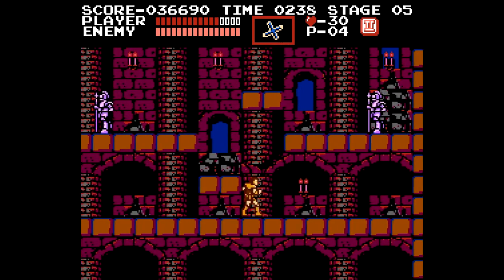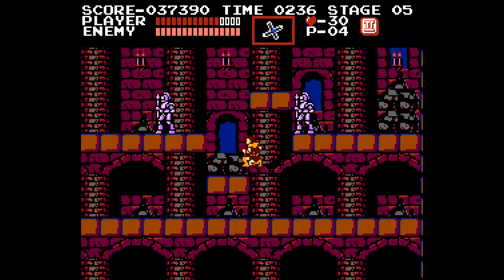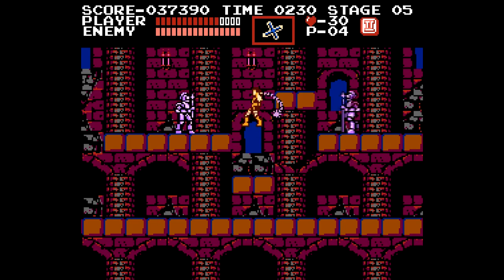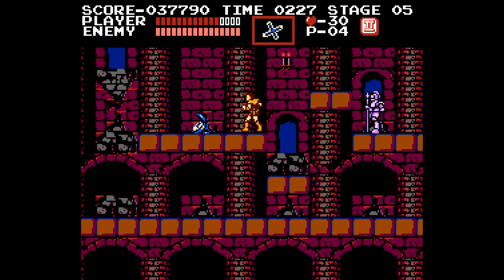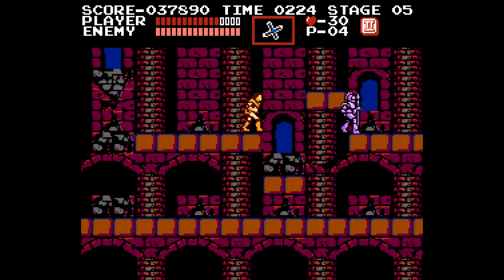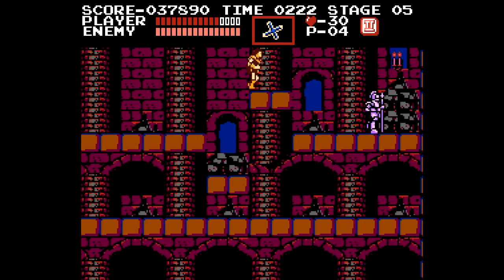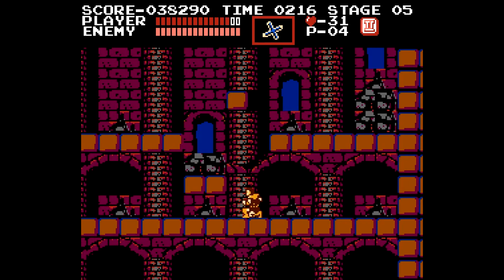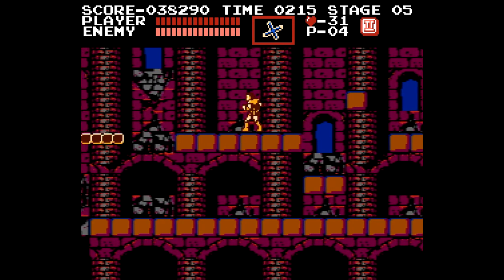Let's head this way and grab that. I'll just kill this guy first, then hop up. Stopwatch — don't really want that. It is useful, but I don't think I need it right now. Kill this guy instead and get another heart, and there's the meat. That is useful.